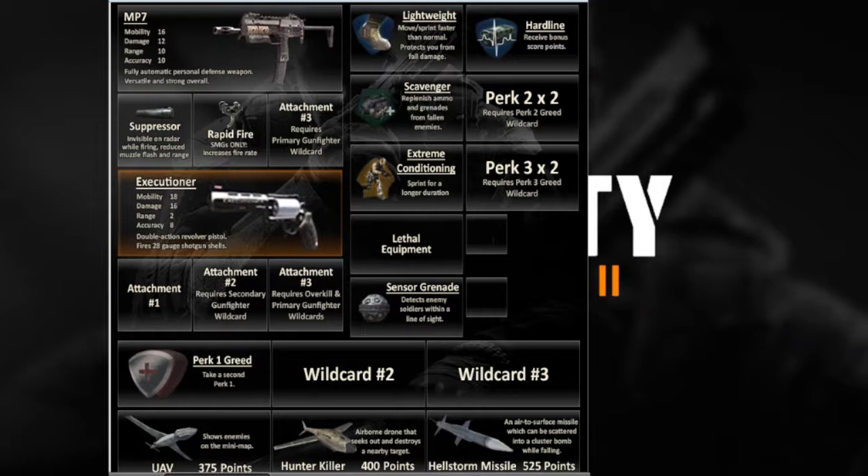For the perks, the goal is to collect tags as fast as possible and get kills as fast as possible. We are going with Lightweight to make you move faster, Hardline so that you get your scorestreaks as fast as possible from picking up these tags, Scavenger so that you don't run out of ammo and don't have to worry about picking up another gun, and Extreme Conditioning which will, as with the other Call of Duties, double your sprint distance.